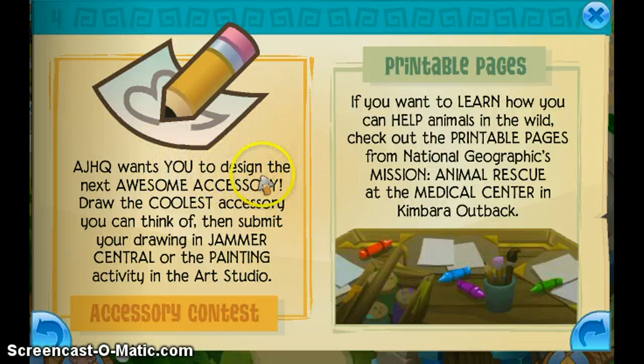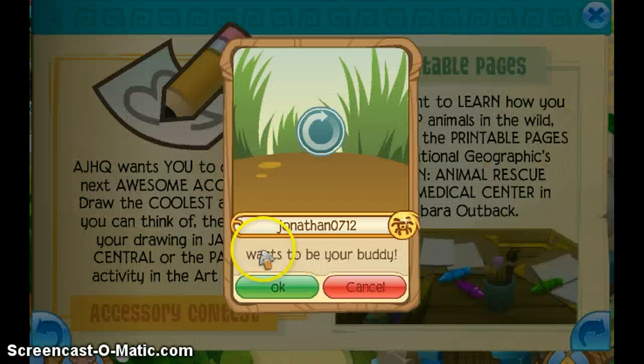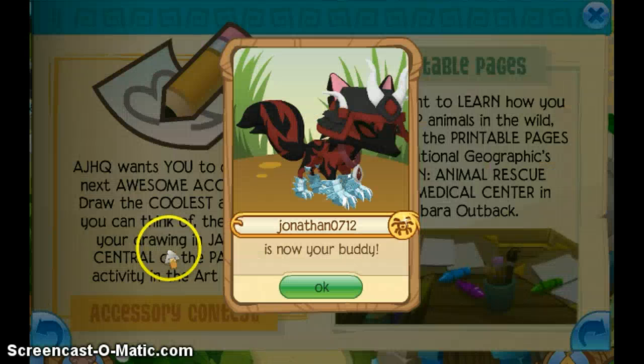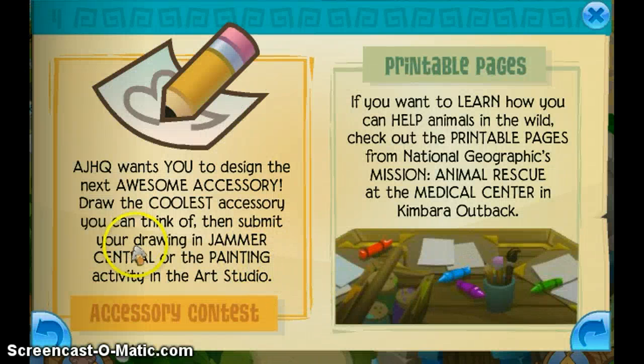That means half off. AJHQ wants you to design the next awesome accessory. Draw the coolest accessory you can think of, then submit your drawing in Jammer Central at the painting activity in the art studio.